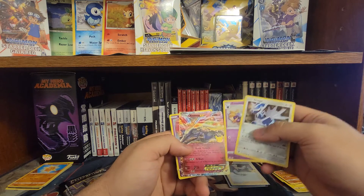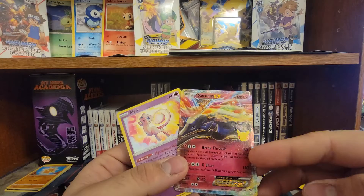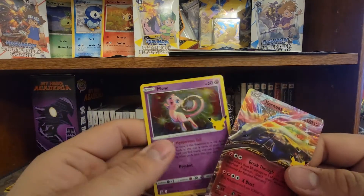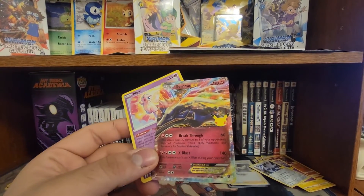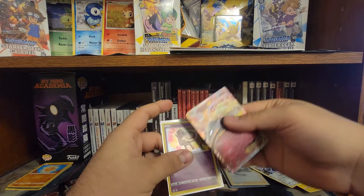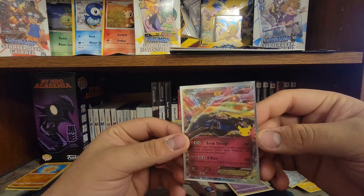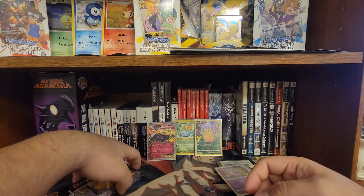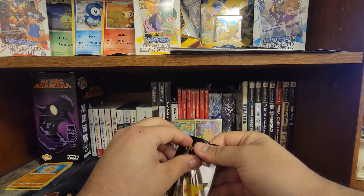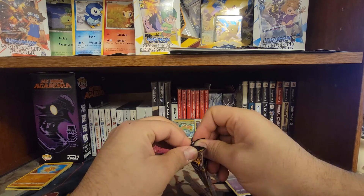Dialga, Cosmog - what?! Bro, look at that! Xerneas EX - look at the shine on that thing! And of course we have a Mew - oh my god, that looks absolutely gorgeous! Mew, the godfather or mother or whatever you want to call it of all Pokemon. And then we have this nice EX Xerneas - that one looks nice. I'm gonna put that over here with the big boys - and that came out of the pack I opened instantly, that's pretty dope.